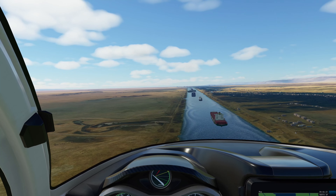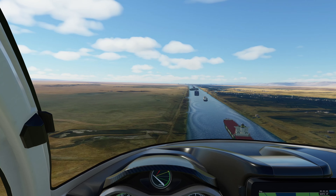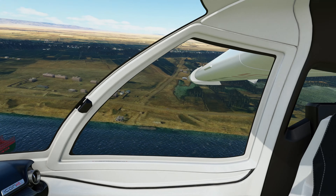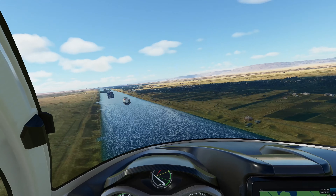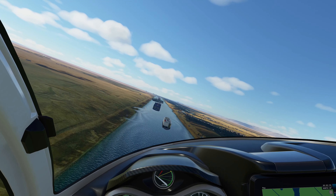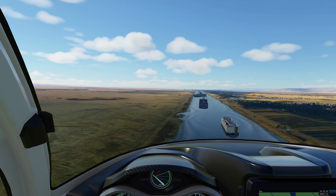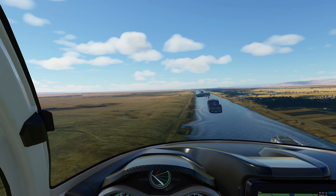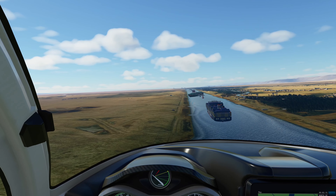Up ahead here we can see the Ever Given ship, which is owned by the Evergreen company. We have a quick look out to the side — yeah, you can see there's pretty good graphics here, the canal is quite realistic. The city of Suez is up there in front of us. And here we come along now to the ship which is blocking the canal. This rendition here is where the ship is partially floated.